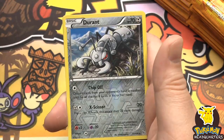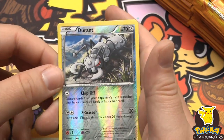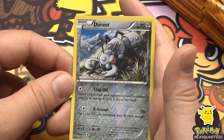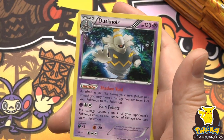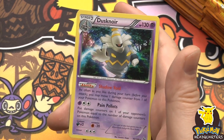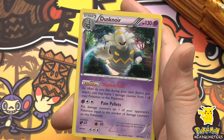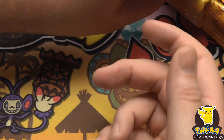Blacksmith trainer card, Sneasel, Durant - this is a pretty cool-looking reverse holo with Chip Off and X-Scissor. And our rare is a foil Dusknoir, very cool - 130 hit points with Pain Pellets: put damage counters on one of your opponent's Pokemon equal to the number of damage counters on this Pokemon. That's pretty powerful.